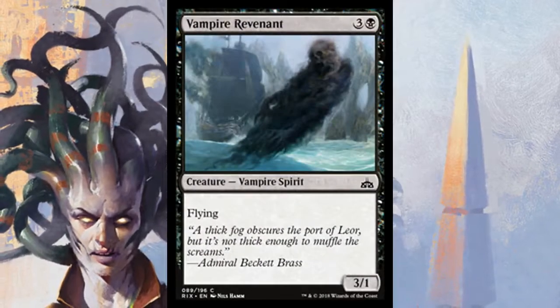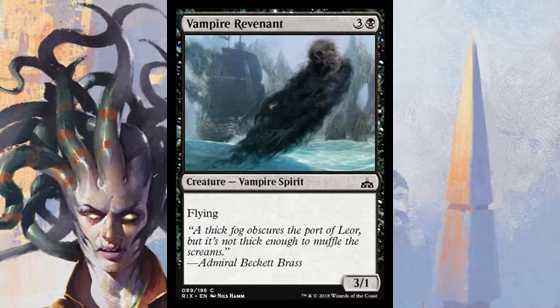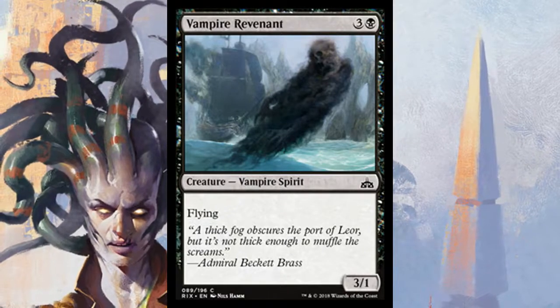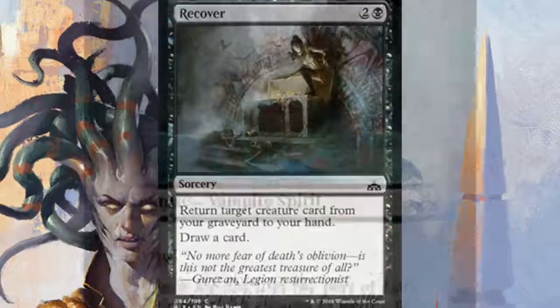Vampire Revenant is a 3/1 flyer for four mana and it's a vampire so you have that synergy. The one toughness makes it pretty vulnerable for four mana — you want something tougher — but not bad when you can get three power in the air with evasion.